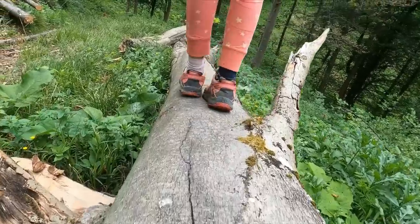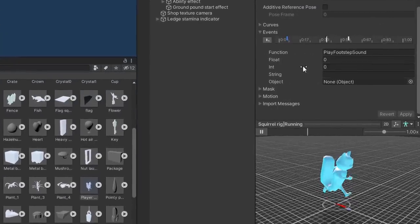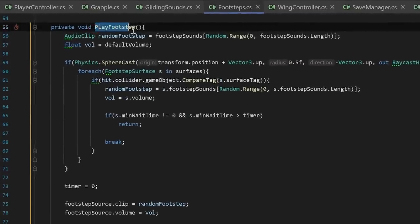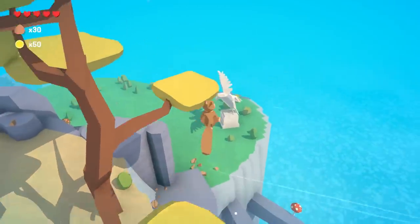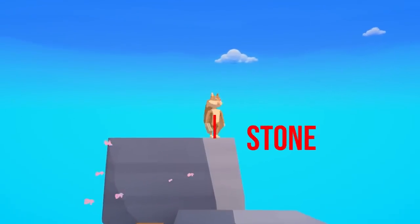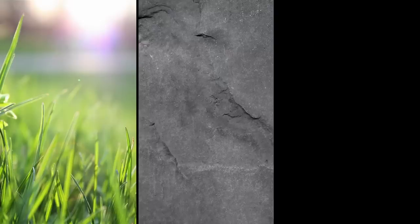Lastly for the audio I quickly want to show the footstep system. To line up the audio exactly with the run animation I'm using animation events. They're like little markers within the animation that can trigger external behavior at very specific moments. In this case it triggers the footstep audio exactly when Walter's foot hits the ground. The footstep system then uses a raycast to determine the ground type and adjust audio accordingly. This way I can differentiate between surfaces like grass, stone and metal.